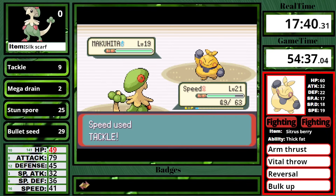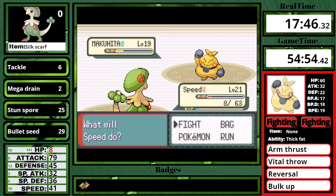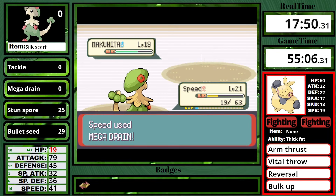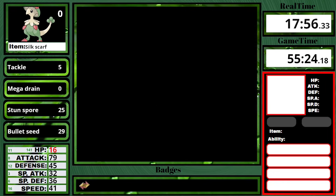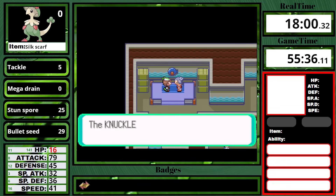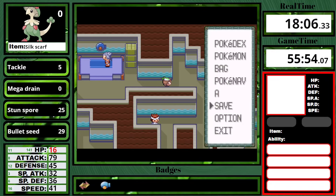Now for the Makuhita. This thing is very hard because it has a Citrus Berry, which heals a flat 30 HP. It has 60 HP — this thing will heal half of its health. I keep spamming Mega Drain hoping for some good luck, and then fortunately Tackle knocks it out at the last second, and I get a Brawly split of 17 minutes and 58 seconds. That definitely can go quite bad in the second playthrough.